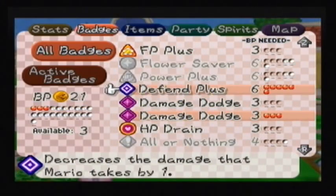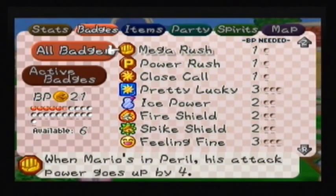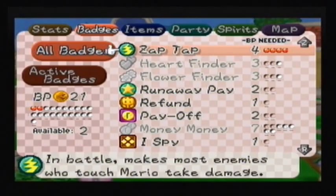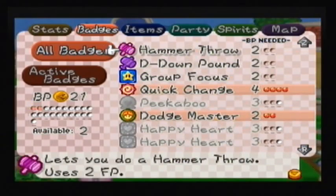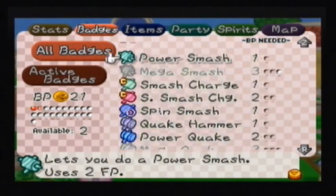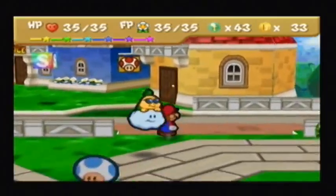What I'm going to do, actually, is quickly take out two badges and replace one with Zap Tap. And Damage Dodge is going to be more useful than Defend Plus. I need the Zap Tap badge. And just for kicks, let's put on two Deep Focuses as well.